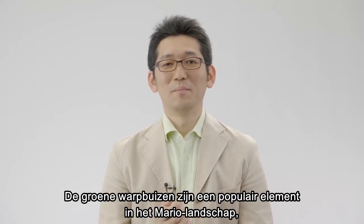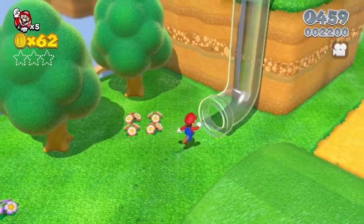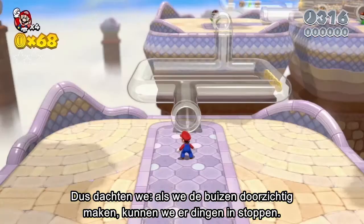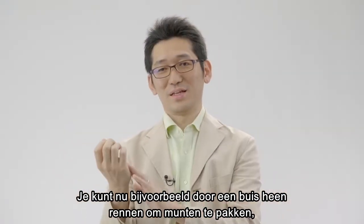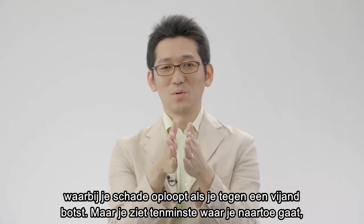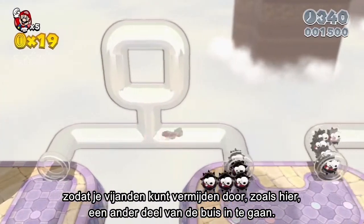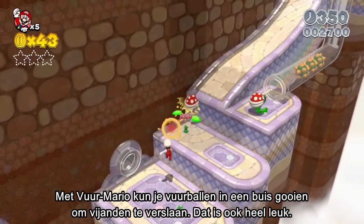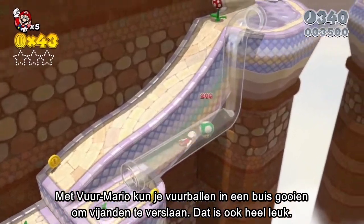The green warp pipes are kind of a popular symbol now. But I've always wondered, what's Mario up to while he's in there? So we made the pipes transparent. Now you can see inside, so we decided to put things like coins and enemies in them. You can run through and grab the coins, but hitting an enemy still causes damage. And now you can see where you're going, so you can avoid enemies by moving the stick to go to a different part of the pipe as it branches out. With Fire Mario, you can throw fireballs into a pipe and hit enemies with it. That's pretty fun too.